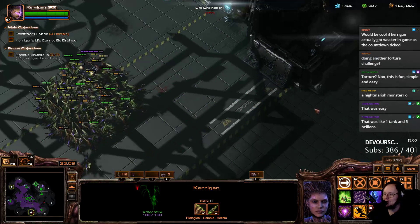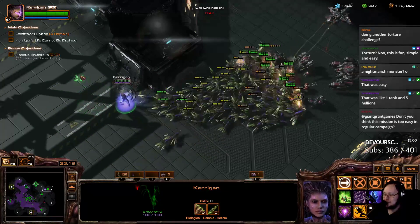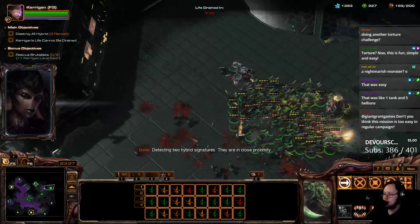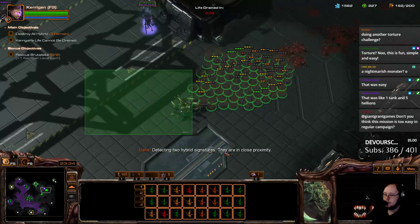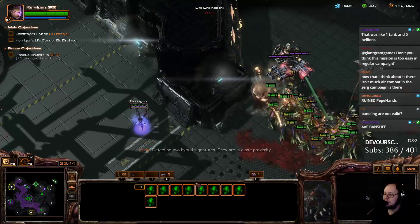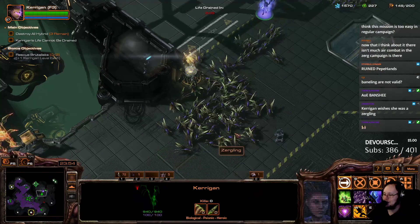The more difficult brutal defenses would be really hard. That is a Dusk Wing — it's kind of annoying. They are in close proximity. Oh, that's the attack wave. I think this mission's too easy in the regular campaign. It's not that hard. But I still like it. I think it's fun. There's a lot of different ways you can play the mission.